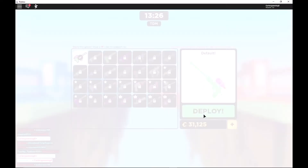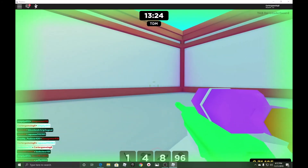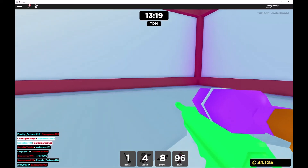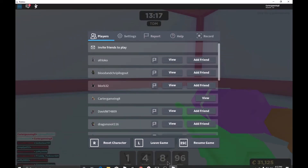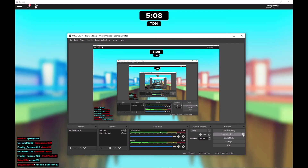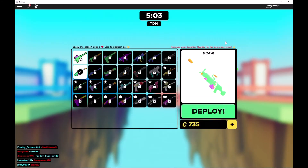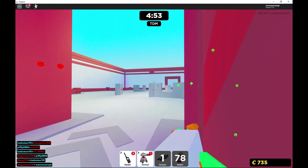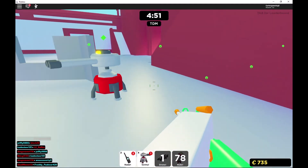We only need two more thousand — we can do this! I'm gonna pause for just a minute so I can get a little bit more money. Okay guys, it took me like eight minutes but I finally got the M249! Look how good it is — it's like a rapid-fire machine gun.